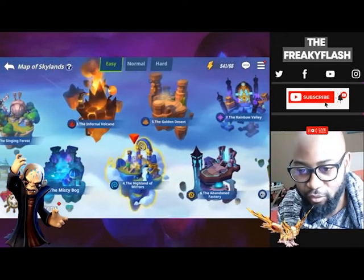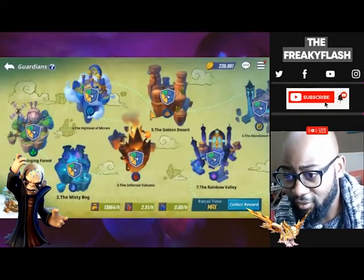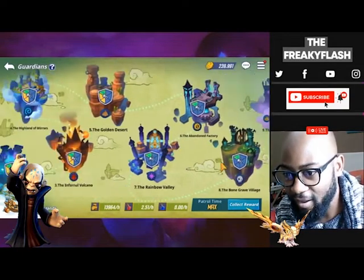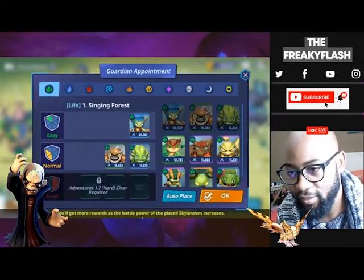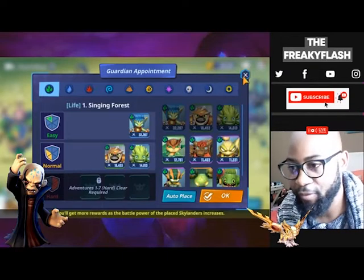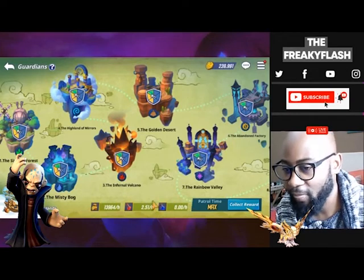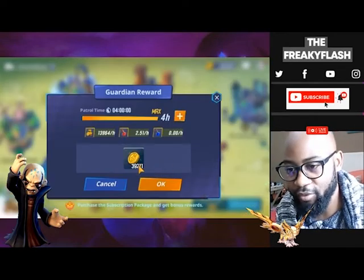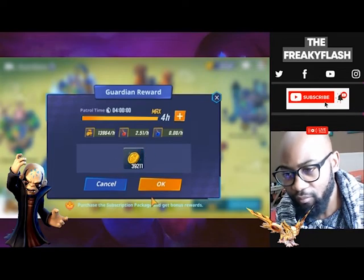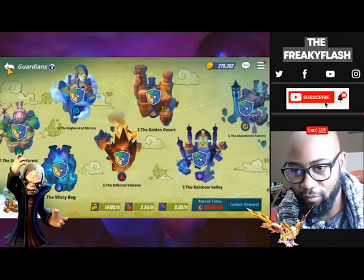In the adventure place, you'll see a little icon that says guardians. Go into that and it will show you a shield sign. Before placing any guardians, there will be a little plus — just click into there and select auto place. It puts one of your Skylanders in there and generates resources over time, giving you gold and experience potions for both the summoner and the Skylanders. Once it's maxed out, collect the reward — 39,000 gold, free gold without doing anything.